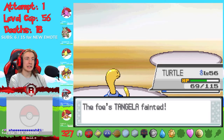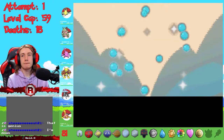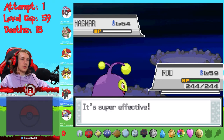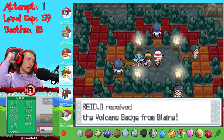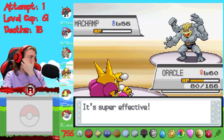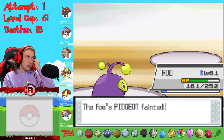The 14th gym leader was Erika with her grass types. I could have handled the whole team with Dong, but I wanted to get crafty - I used Power Trick with Shuckle to swap his attack and defense. Since Erika's Tangela didn't have a physical attacking move, this gave Shuckle an attack stat of 258 and he demolished it. I fished for a shiny Chinchou before fire-type gym leader Blaine was nearly swept by it and my Tentacruel to net the 15th badge.